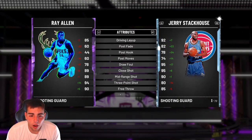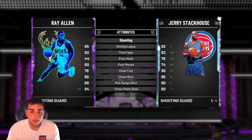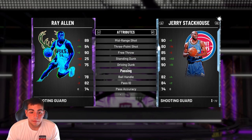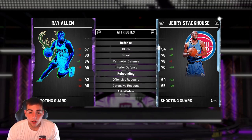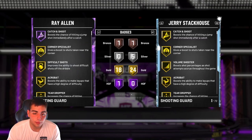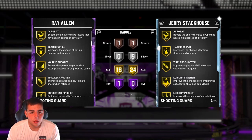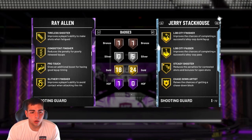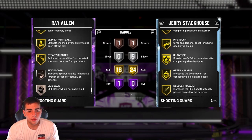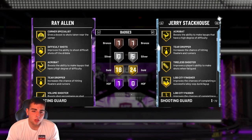Let's go over stats. Three-point shot: 94. On PS4 he's probably cheaper too. Mid-range: 89. Post fades and post hooks are not great. Dunk's not bad. Passing's good. Steal and perimeter D are pretty good. Rebounding — he's not there, obviously, it's Ray Allen. He's a cheeser, good in the three-point range. He's got corner specialist, teardrop, volume shooter, tireless scorer. He is a green machine too. He does not have quick draw — that's the one downside to him, but it's okay.